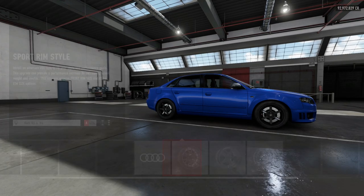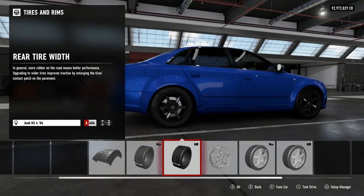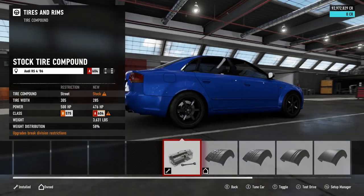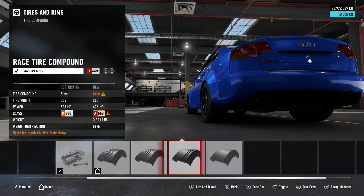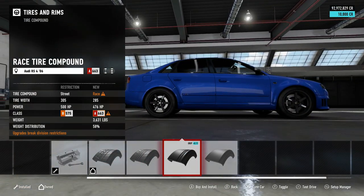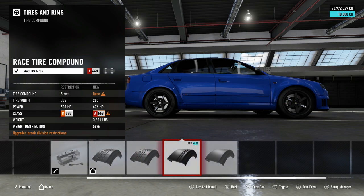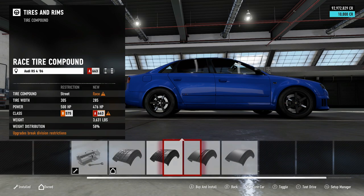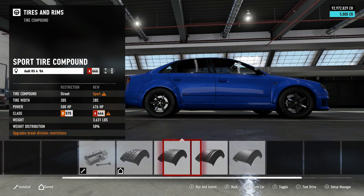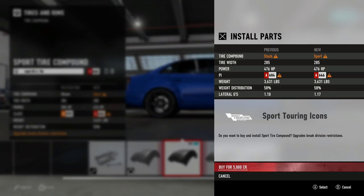We're gonna dump this car on the ground. She's already got fully upgraded tire width. For the compound, we don't want to go with race tires because then we can't drift well, but we need drag and circuit performance. I don't think we're gonna be able to push enough power to drift on race tires successfully. So we're gonna go with sport — it's gonna be a good middle ground.